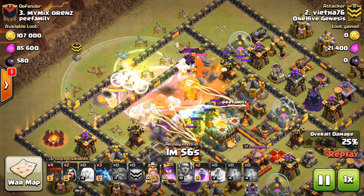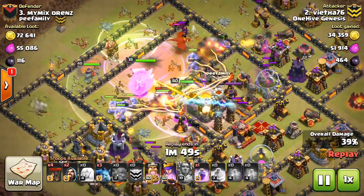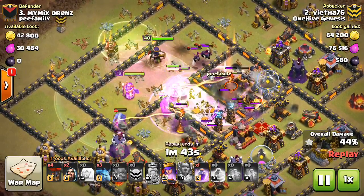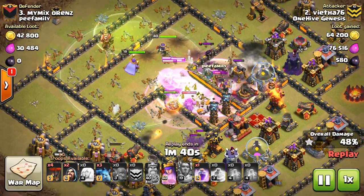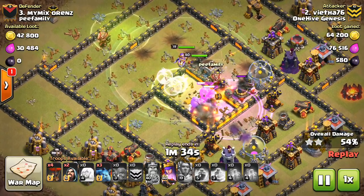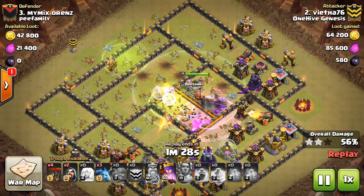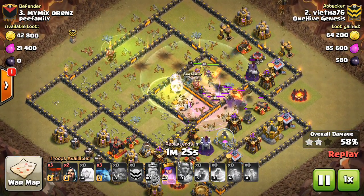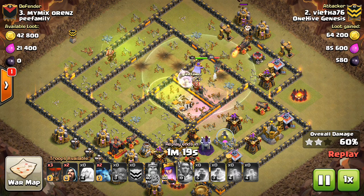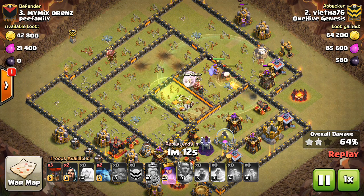He doesn't have any Freezes, so the Warden's ability is great to keep those bowlers up. But they start going down pretty quickly because both multi-Infernos are targeting almost exclusively bowlers, and because they don't have a lot of hit points, they go down very fast. Even though he ran through this base pretty fast, most of his bowlers are already dead. Bringing a Freeze, or maybe attacking from a different angle where both Infernos aren't dealt with at the same time, would have made this a more easy three-star.